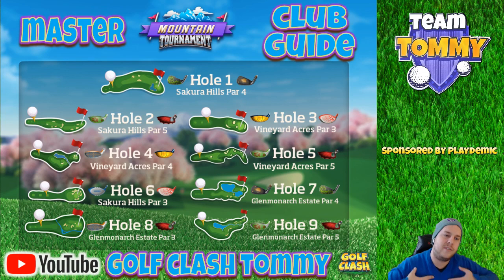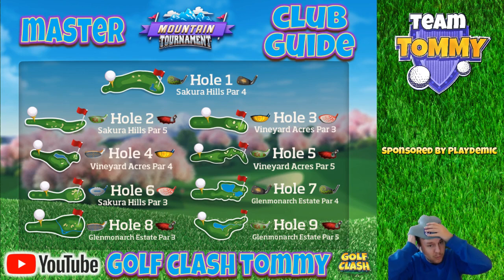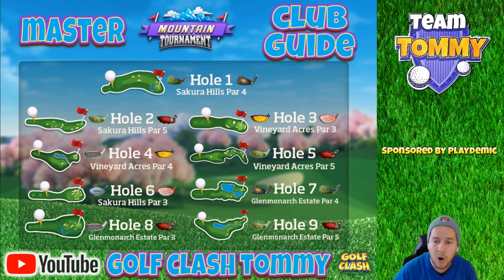Hole number two Master: Big Dog or Cataclysm. I value my choice based on needing to lay up before the bunker — if that's required, we need distance, so the Big Dog or Cataclysm is the suggestion. If we bounce over the rough and bunker, we won't play a wood club at all — we go with a long iron or Goliath. I'm not suggesting the Sniper here because the only reason to lay up before the rough is strong crosswind or headwind, and in tailwind we go over anyway.